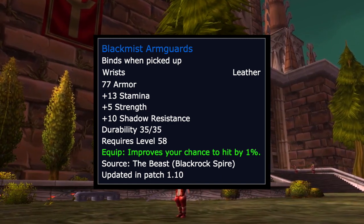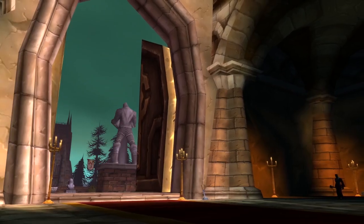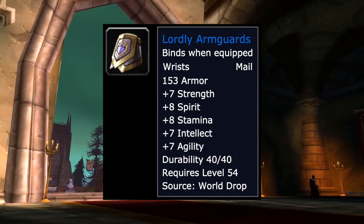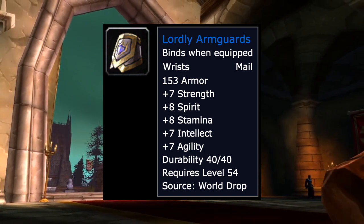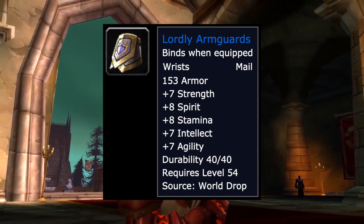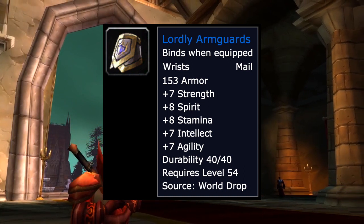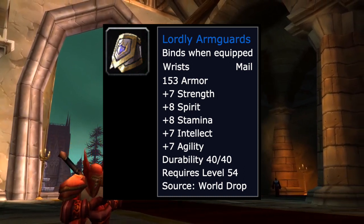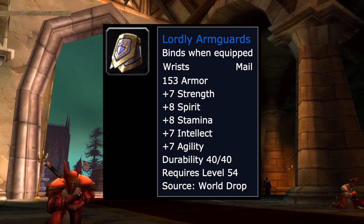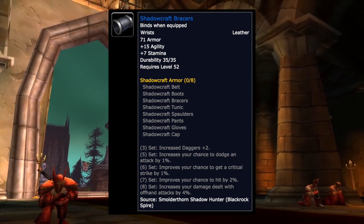The Black Mist Armguards from The Beast have 13 stam, 5 strength, and 1% hit — really strong if you're still lacking hit cap. The Lordly Armguards cover all stats with 7 strength, 8 spirit, 8 stam, 7 intellect, and 7 agility — not popular so possibly cheap on the auction house. The Shadowcraft Bracers with 15 agility and 7 stam are another solid option.